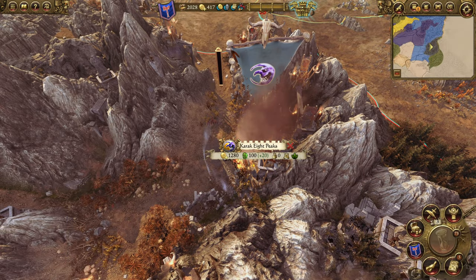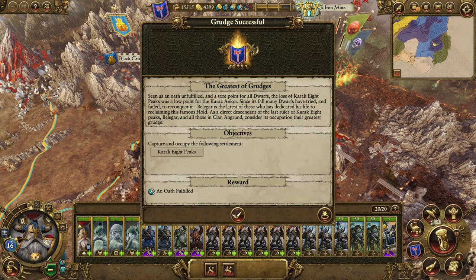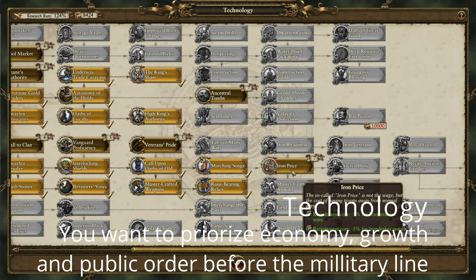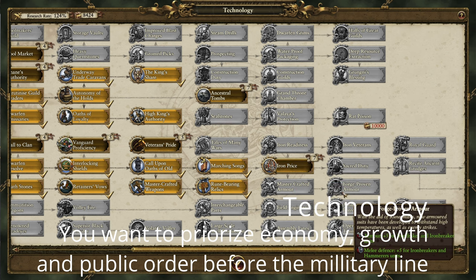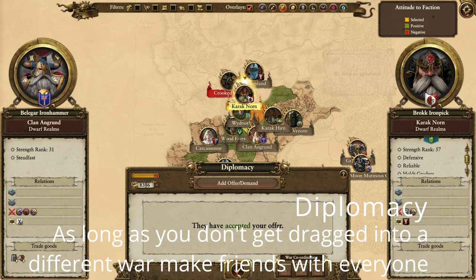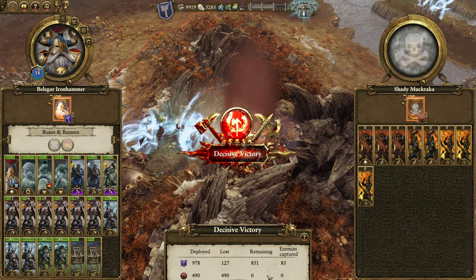Clan Angrin is only accessible if you have the King and the Warlord DLC, and is led by Baligar Ironhammer, a Legendary Lord that greatly boosts Ranger units. Starting off the campaign with four unique lords is a great benefit early, as you get access to two Thanes to boost your army, a Runesmith to boost your settlement growth, and a Master Engineer to boost your campaign movement range and your ranged units. Baligar's leadership enhances Rangers significantly, granting them 12% more ammunition, 25% increased missile damage, and a 15% reduction in upkeep via the red skill tree.